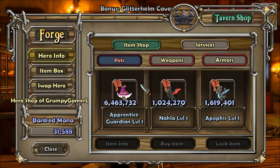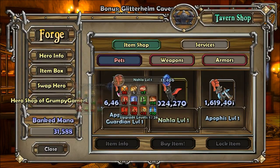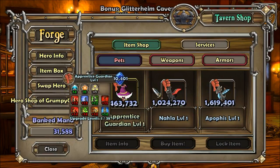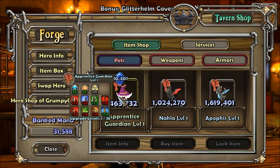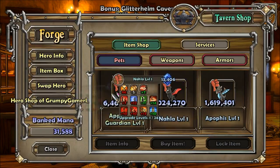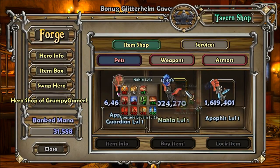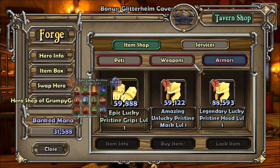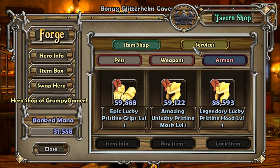Next we have the tavern shop. Here you can buy pets, weapons, and armor. Honestly it's not that great — it's really expensive when you're starting off, though less so at higher levels. The downside is most of the stuff is overpriced for what it is. When you first start the game you might get something useful out of there occasionally, but at higher levels you won't buy too much from there.